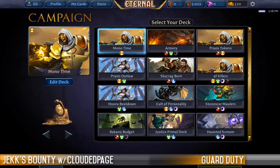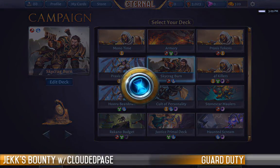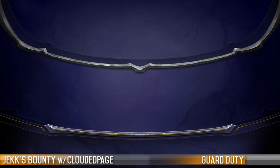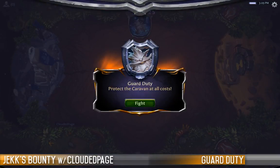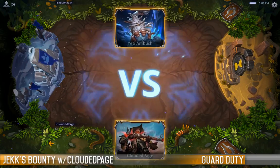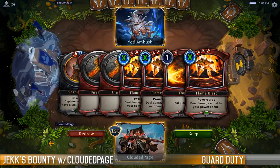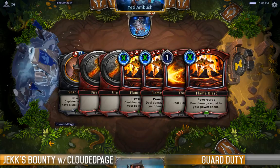I've got an odd deck that I'm tempted to throw out here — I've got a Skycrag Burn deck. It's been looking for a finisher and I don't think the deck's quite working yet, but I think I'm going to give it a try. Lots of card draw, lots of burn. If this fails, I think we'll switch to Armory and just have creature removal. That's a decent removal suite to start with.